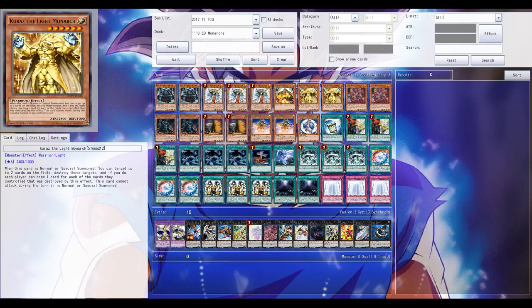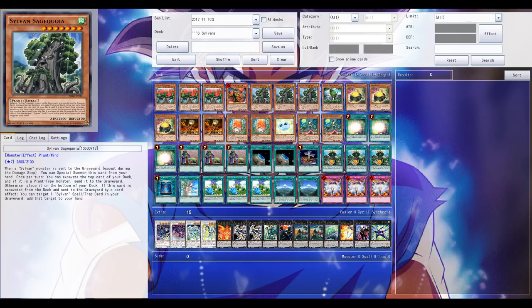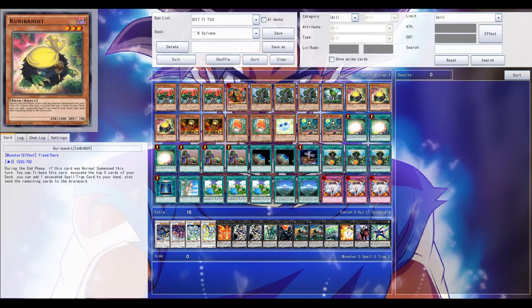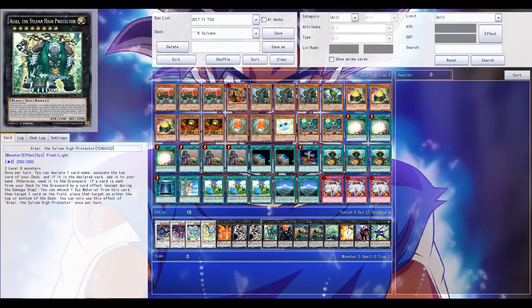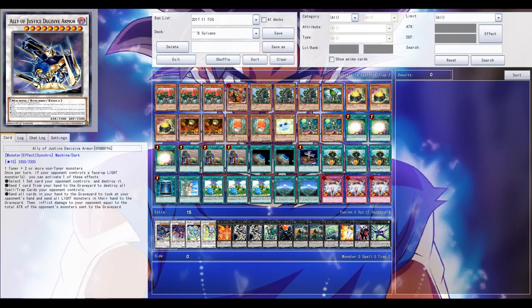Stormfort is one of the best cards in the Monarch deck, next to Pantheism. Second deck: Sylvans from 2014, also a powerhouse thanks to triple Soul Charge, Blaster still legal, and triple Vanity's Emptiness — a stealer of many duels. Which deck has the advantage? It should be Monarchs, mainly because of Stormfort. Sylvans don't have access to Titanic Galaxy, which is a huge hindrance against Monarchs running triple Stormfort.